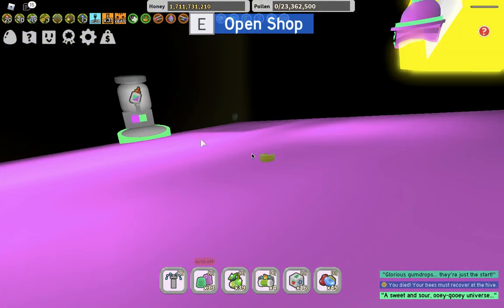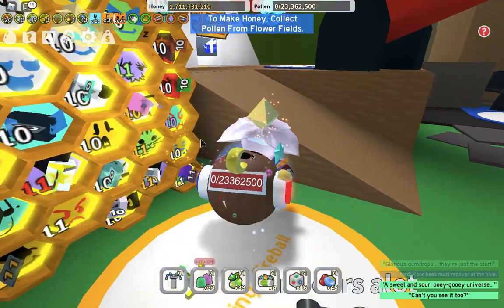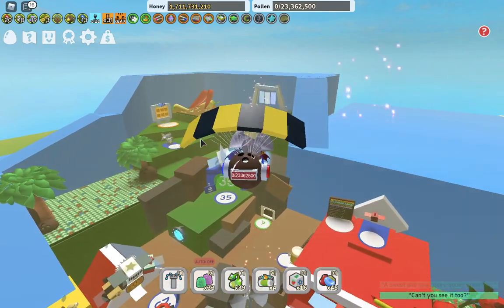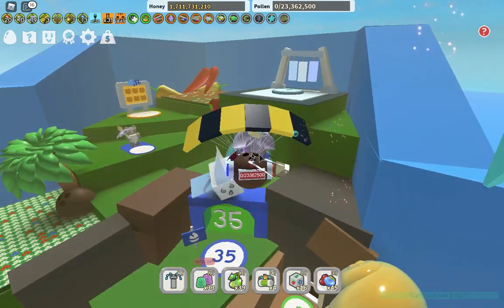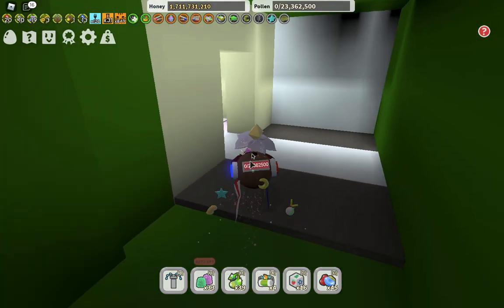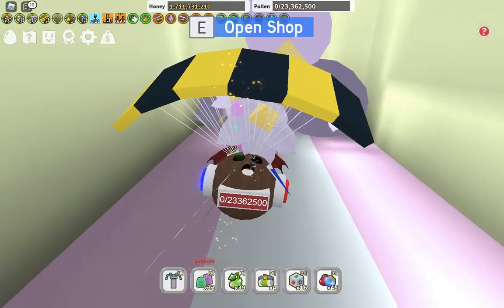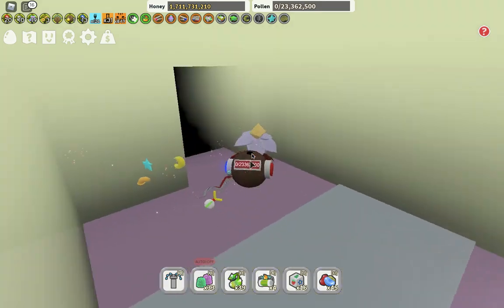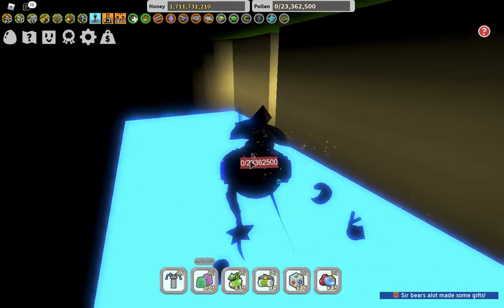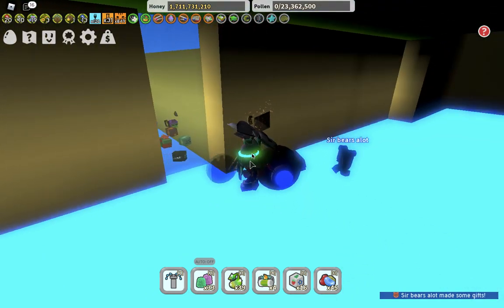And don't worry — I know you're thinking why aren't you getting that epic spot. I'll get the epic spot soon. To get the next star jelly, you need to go into the 35 bee gate. Go right through the wall over here, jump in, and you will be able to get this star jelly right over here.